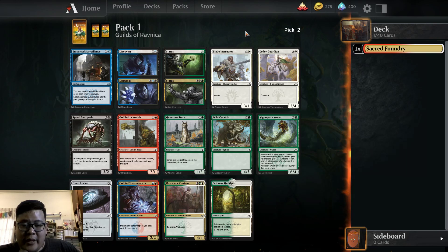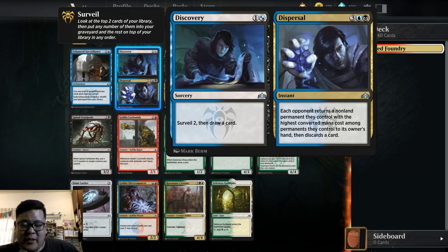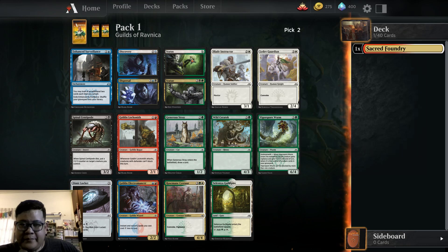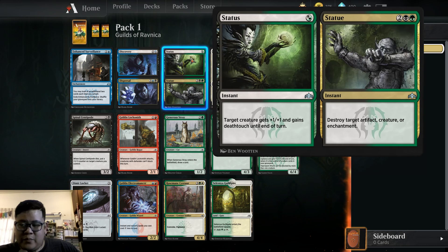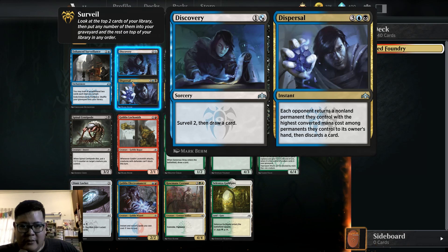We don't have any other interesting cards to pick here. We've got Enhanced Surveillance, we've got Discovery, then Dispersal with Surveil and draw a card. We've got Status and Statue, which is okay-ish. Discovery and Dispersal is pretty good. Looking at the other commons, nothing's standing out so much. Although Discovery and Dispersal might be the strongest pick here.